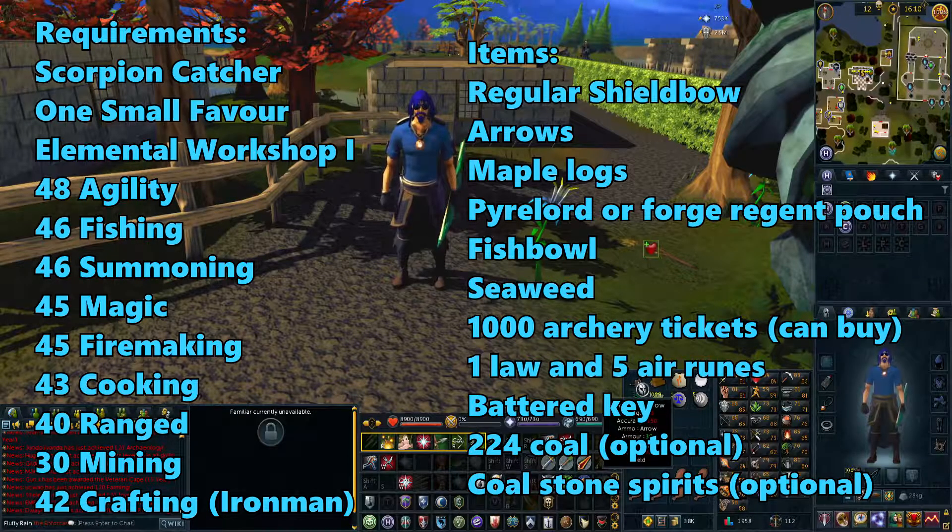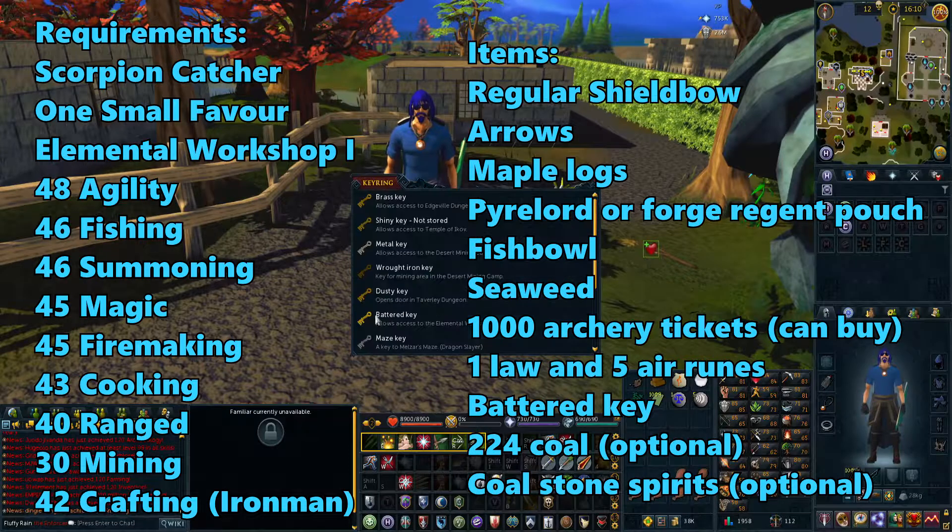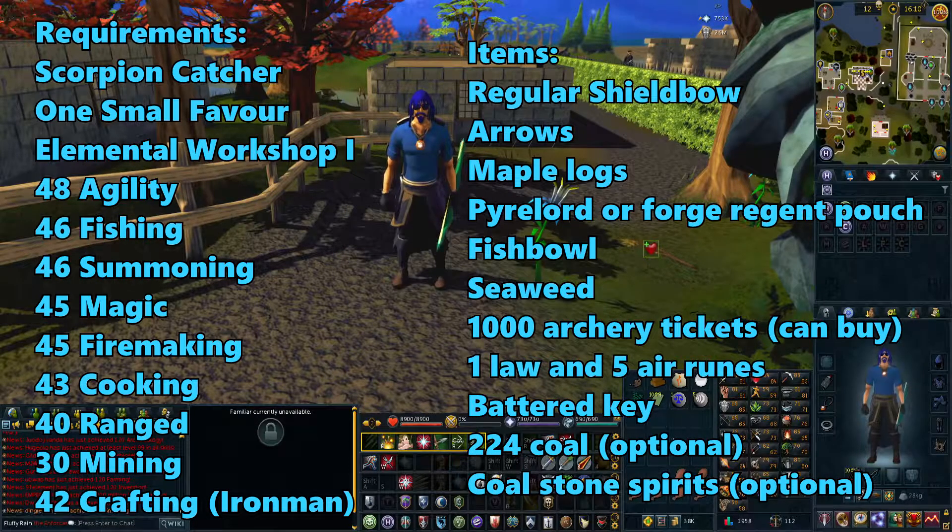For your items, you'll need a normal shield bow and any arrows to use with it. You'll also need some Maple Logs, and either a Pyrelord Pouch or a Ravenous Locust Pouch. You'll need a fishbowl, which you can either craft using 42 Crafting or get as a drop from monsters. You'll need some Seaweed, and 1000 Archery Tickets — I'll show you how to get those later. You'll also need at least 1 Law Rune and 5 Air Runes for the Camelot Teleport spell, and a Battered Key from the Elemental Workshop quest. Optionally, 224 Coal — if you have that in your metal bank, take it out and put it in your bank. You'll also be fighting some enemies, so bring food and gear if needed.